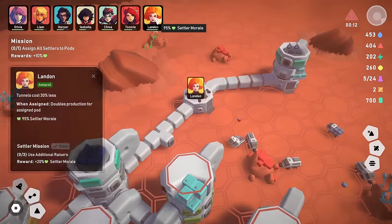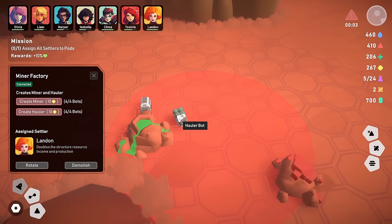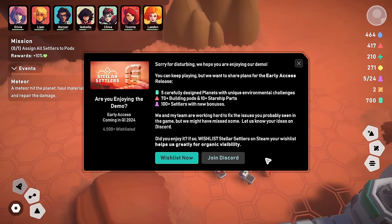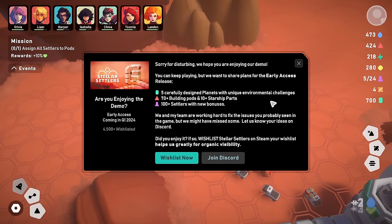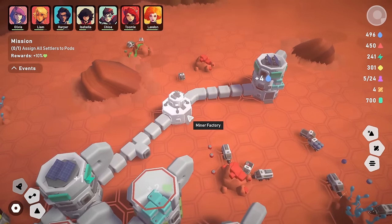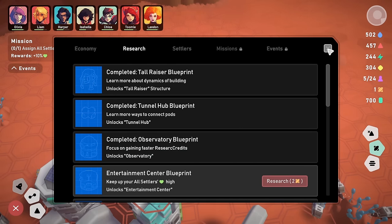We build a new research center — it can't be placed on the ground floor, which is a tiny bit of a nuisance. We put it on an upper level and connect it with a vertical tunnel. Build new pods at sixth floor or higher — that's really high up. Let's get in the observatory instead, which gains one research every three minutes. We place it on top, connect it via vertical tunnel, and assign Landon to go and observe things.